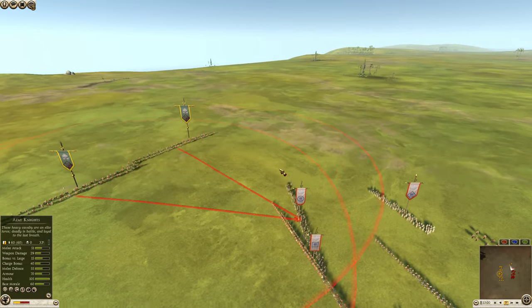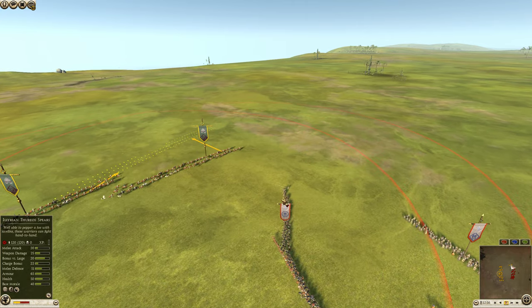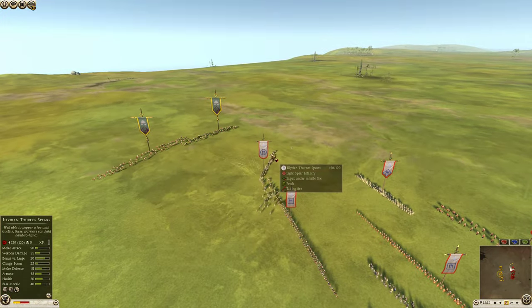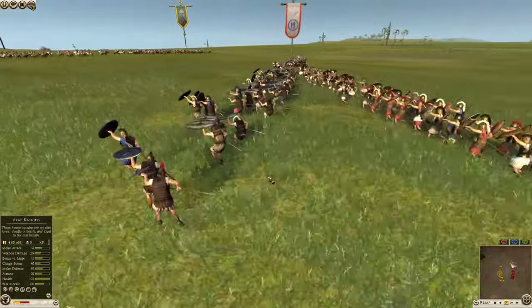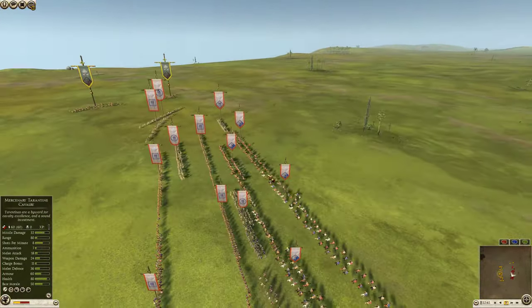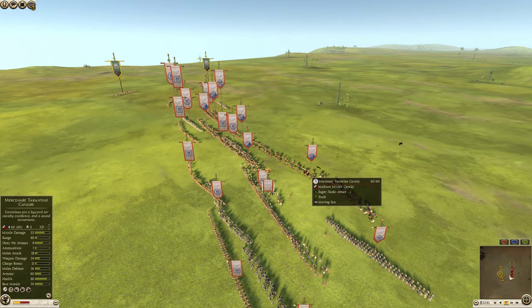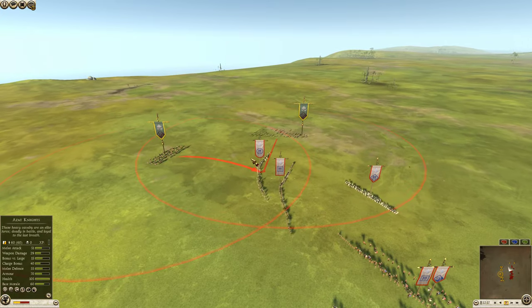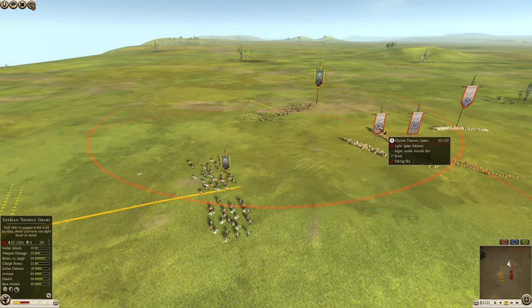The armored horse archers are going to try and give some grief to the RDA here on the flank. They better stay well clear of these Illyrian Thurios Spears, which they will. But all these Illyrian units tend to be pretty well armored and very well shielded, so the horse archers are going to have their work cut out for them. These mercenary Tarantine cavalry can't catch the armored horse archers. Let's see whether the micromanagement holds and they stay away from these Thurios Spears.